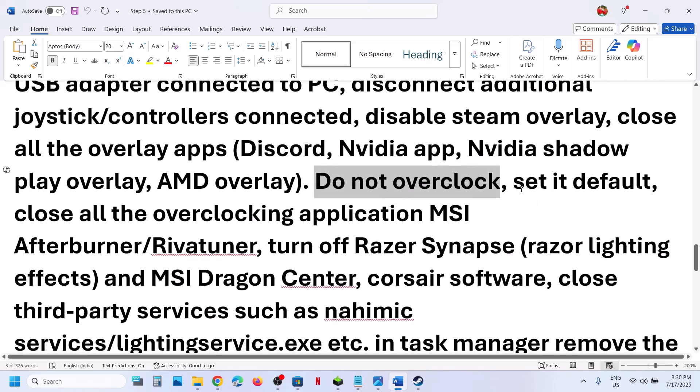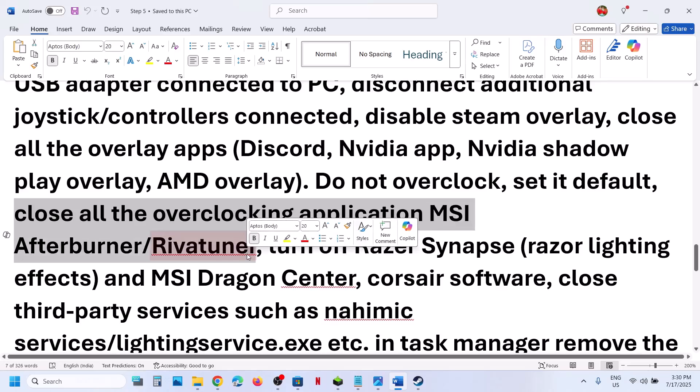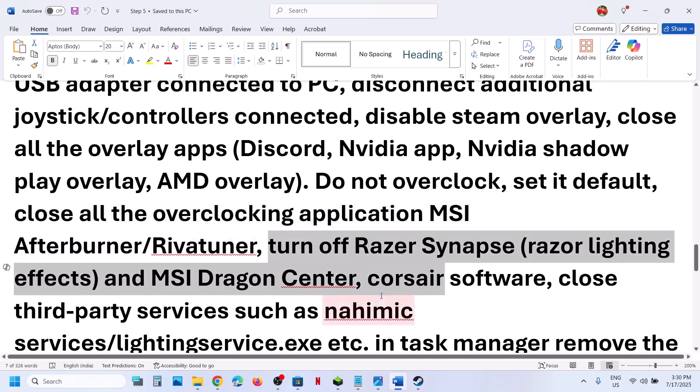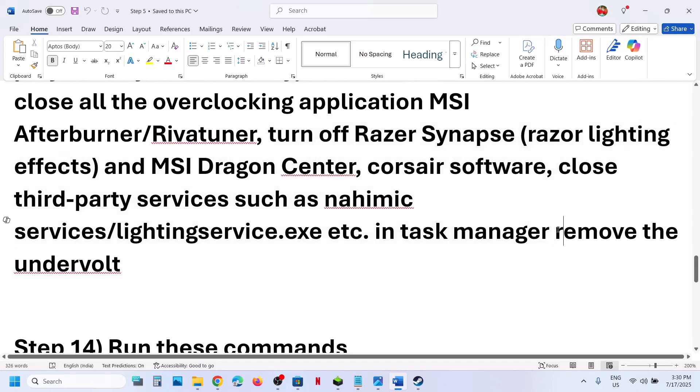Do not overclock. If you have overclocked, set it back to default. Close all overclocking applications such as MSI Afterburner, RivaTuner, or any kind of overclocking application. If you have any third-party applications or services running, close them. If you have undervolted your computer, remove the undervolt, and then launch the game.